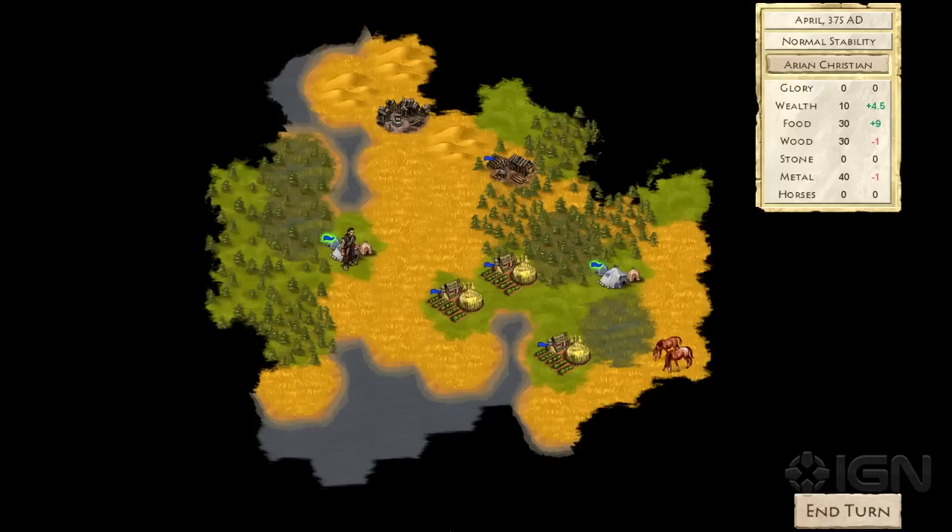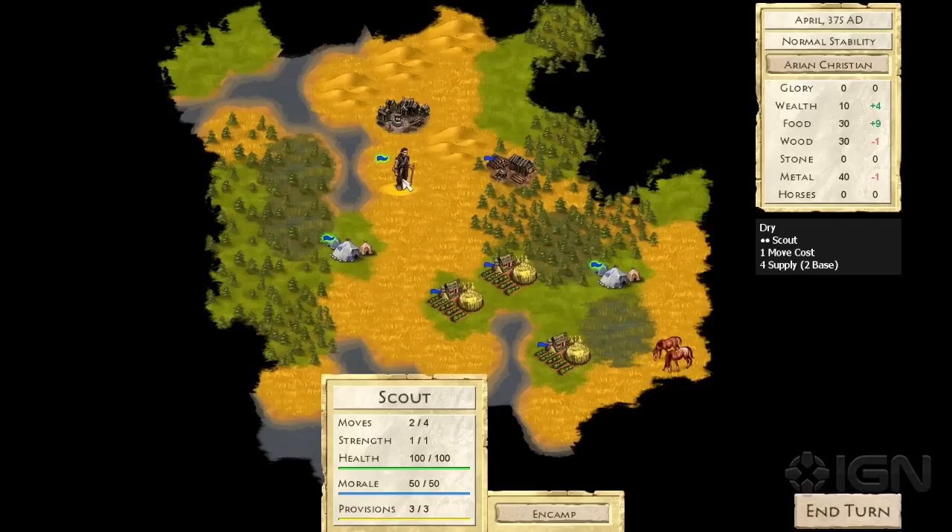This being an empire builder, a big part of the game is exploring the world around you. You can see that there's a fair amount of fog of war around us that we'll want to uncover as the game goes on. We'll go ahead and start sending our scout out to explore.